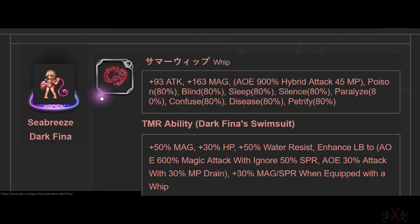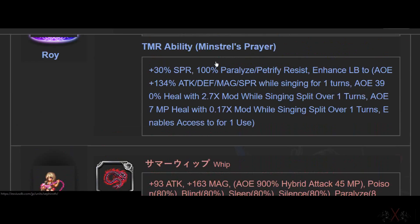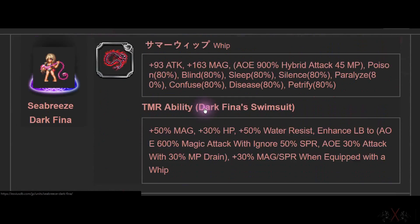Next is a whip — same thing, not many people can use it. 160 Magic, AoE hybrid attack at 0.75 modifier. This is bad. I just found three people that are worse than Lunera.